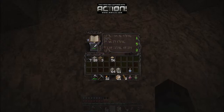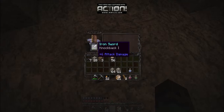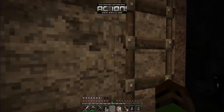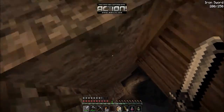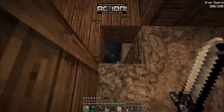I want to enchant my sword. Knockback One - it's not great, but it makes it more effective on edges of cliffs, like this.